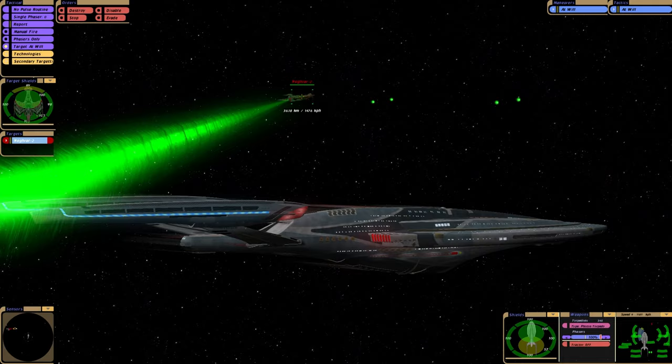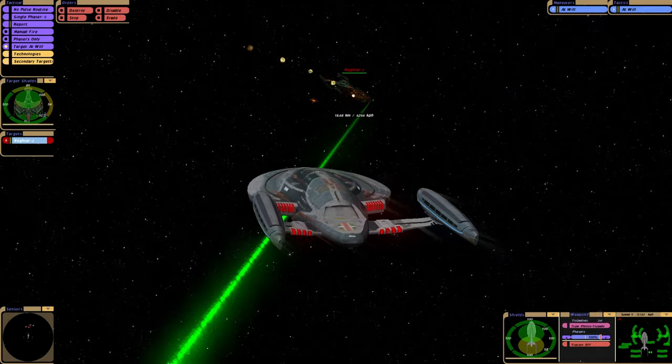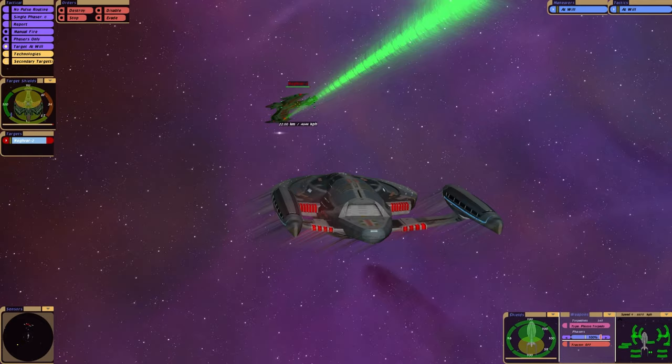So that was just the standard quantum launcher, although I think I've burnt it out now. We have the photons. I believe, with the correct mods installed, it does have slipstream capability, this ship. That's something I need to test further, actually.